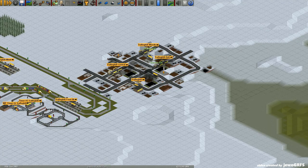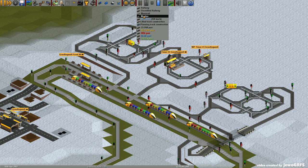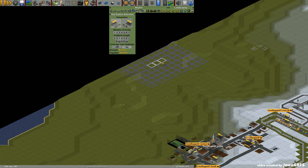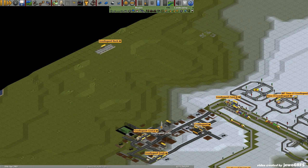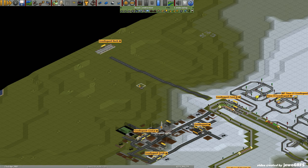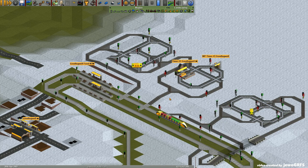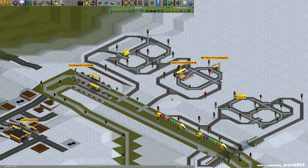If you're interested in how to make such a bus service based on timetables, please watch my old video about timetables on my channel. Now, do we need such a complicated setup to deliver food to the town? Of course not — you can just build a simple transfer station and connect it with a lorry service using one or two lorries. That would be very simple, but that simplicity is just not for me. I like crazy designs.